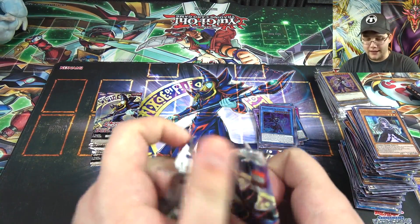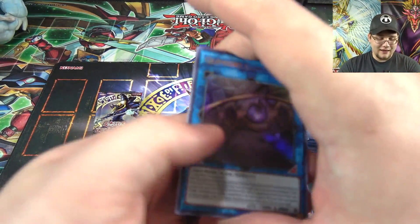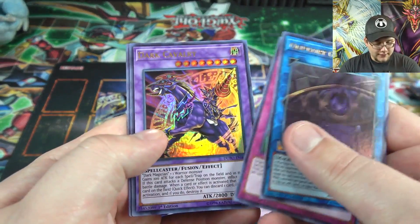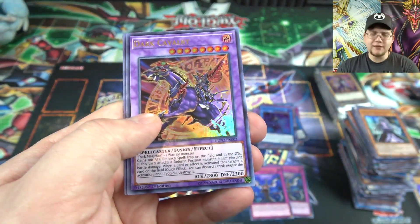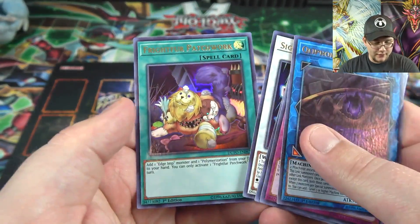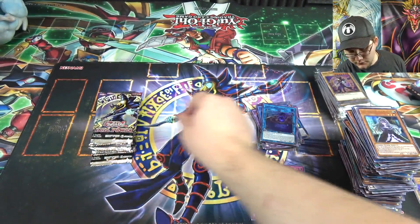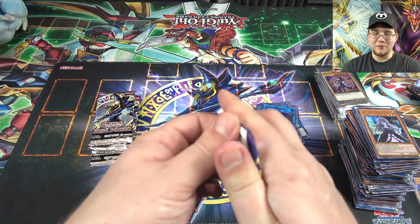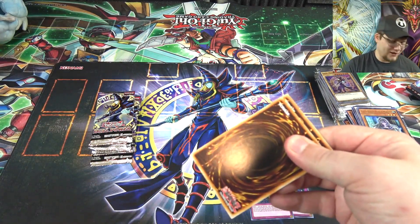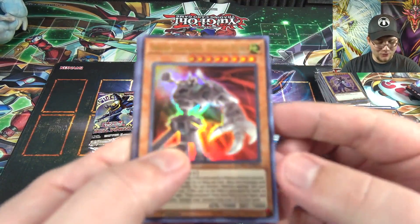Another Dark Calvary — I'll take that, still a cool card. Signal Warrior, so I got a playset of those then. I love Dark Calvary just because of what it is — it's Gaia and Dark Magician fused together. It sounds like some kind of fan fiction but it's so cool.